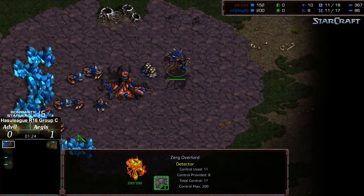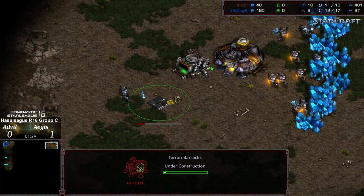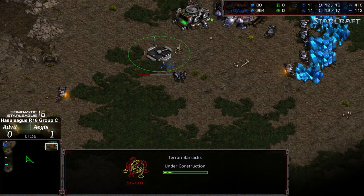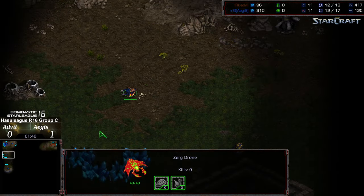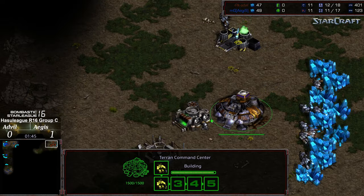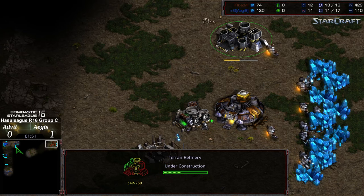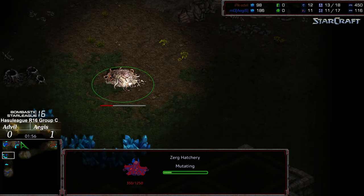We'll see if he goes for another macro opener — looks like he is setting up potentially for a 12-hatch. Initial barracks being planted by Advil; it doesn't look like he wants to go for the 14 Command Center. He is sending out that initial SCV scout. It is possible he can still go barracks into Command Center, especially spotting this 12-hatchery. Tacking on a Refinery once again, which does leave him the open option to go mech. I feel like mech at this particular MMR, for whatever reason, is particularly strong.